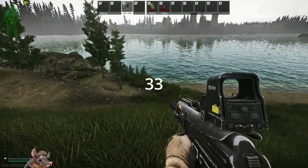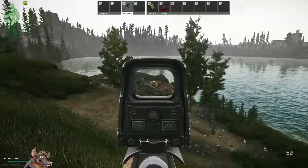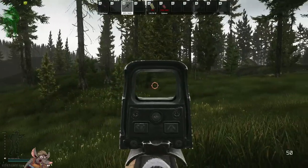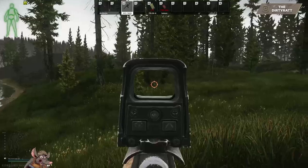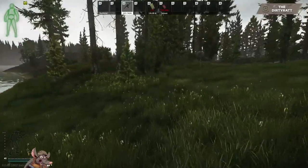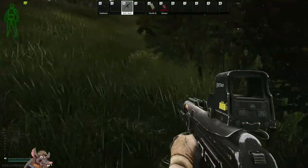Stash number thirty-three is down by outskirts. Look for dead man's cove — it's right there — and aim for this big bush with the hunter shack nearby. Run right towards it and just on the other side is your stash.